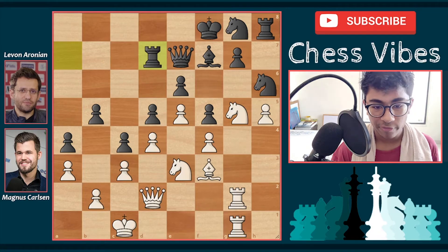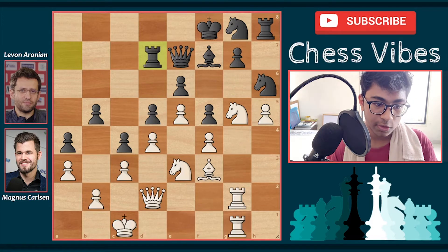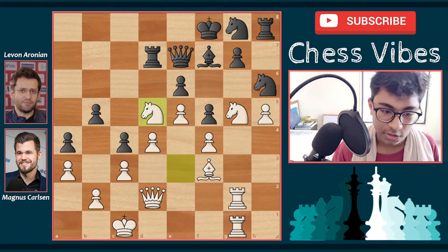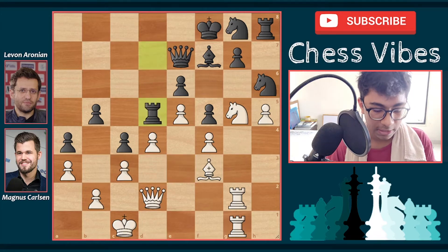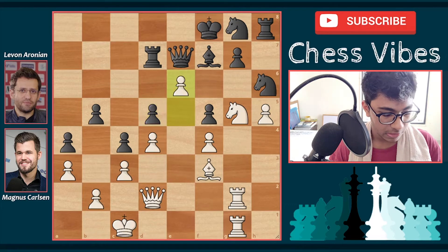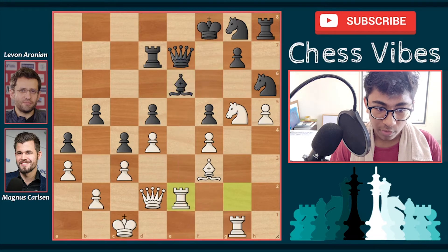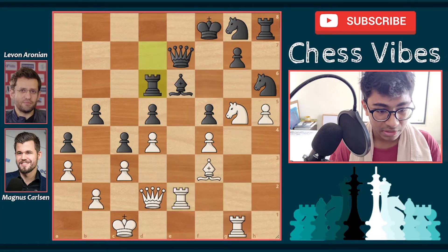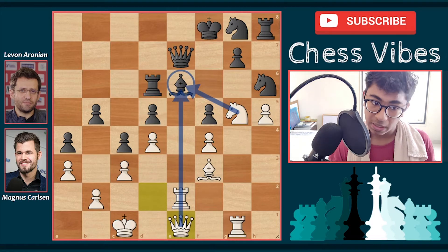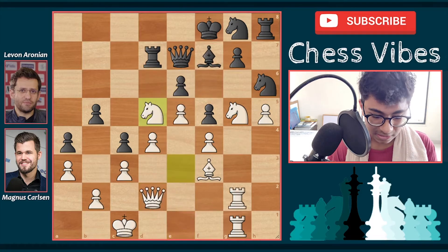Congratulations to those who found knight into d5 — a very nice move by Magnus Carlsen requiring hard calculation. After knight d5, if black captures with the pawn, e takes d5, comes the powerful e6 attacking the rook and bishop. Black has to capture, then rook to e2 attacks the bishop twice, and the bishop can't move because the queen is hanging on e7. After rook d6 defending, queen e1 creates a triple attack on the bishop — it's completely winning for white.